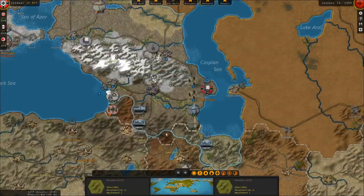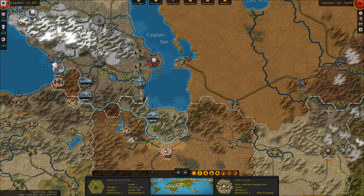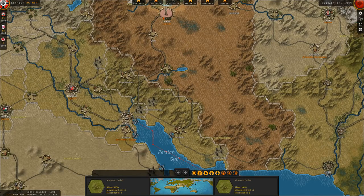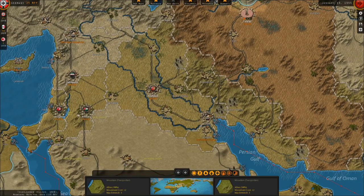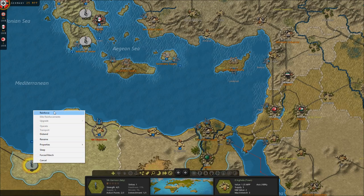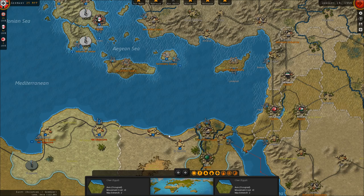Additionally, we have advanced into the south of Russia and taken the majority of the Caucasus. I imagine we'll wrap that theater up next turn with the seizure of Batum, which is cut off from supply and badly damaged. I'm also hoping to begin the assault on Tehran and hopefully seize Iran for the Axis powers, potentially then driving into Iraq, Jordan, and Palestine — re-entering the Middle Eastern theater.